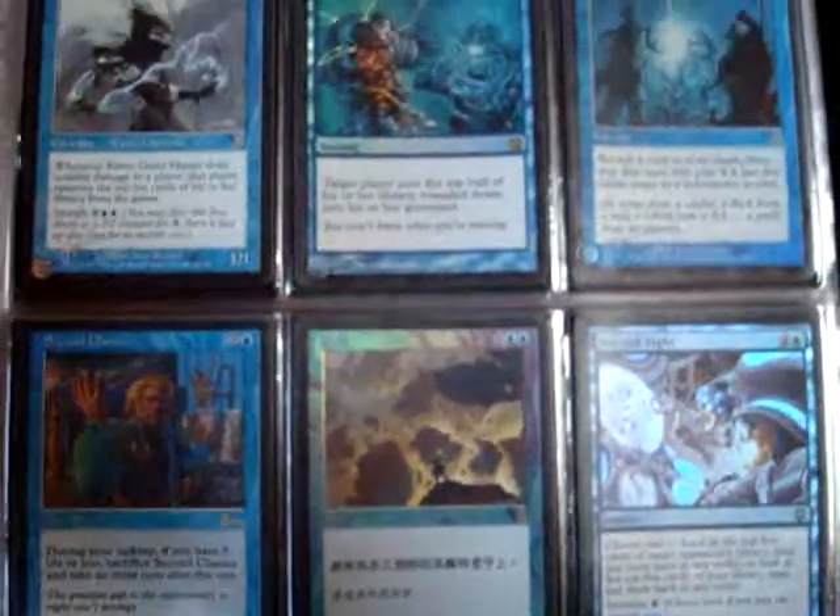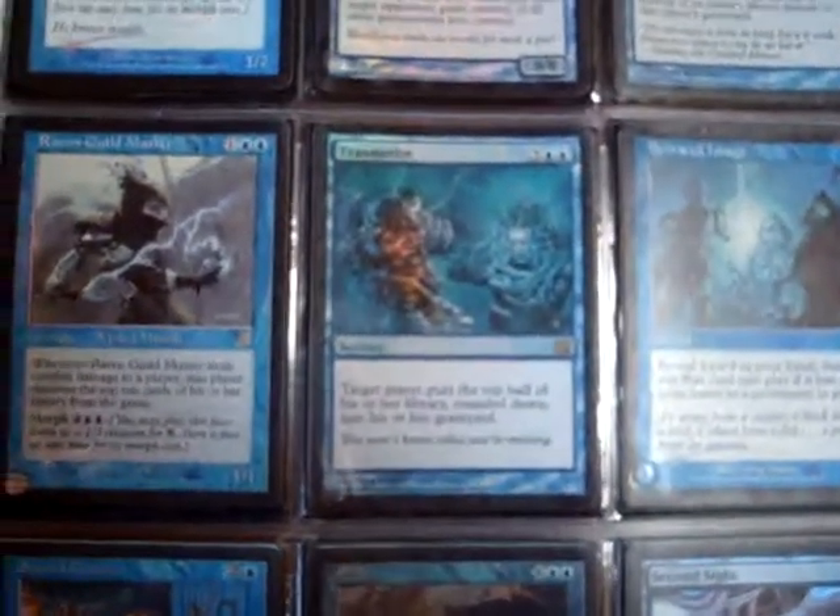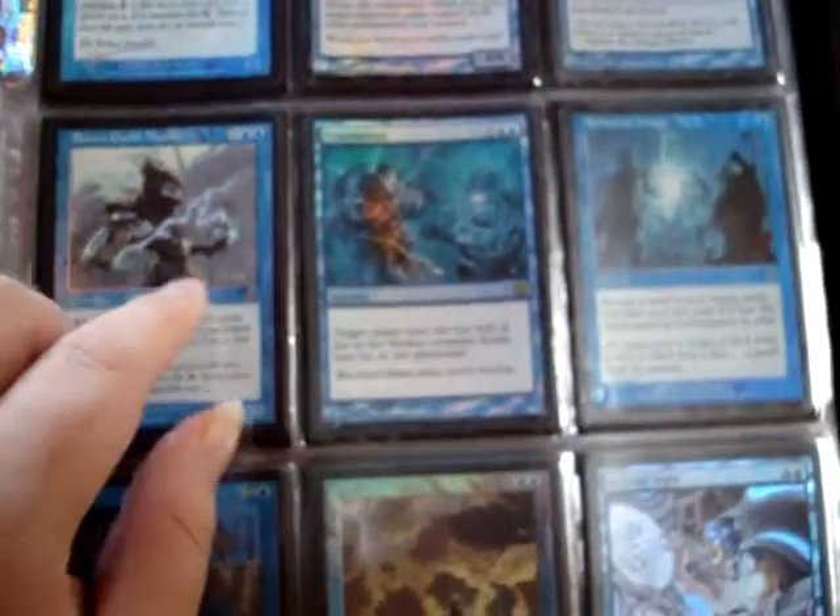Upheaval. Foiled Japanese Upheaval. Foiled Traumatize - I love this card. Raven Guildmaster - I broke this card so many times in mill decks. Blue White Control mill decks with the Meddling Mage and a whole bunch of stuff.